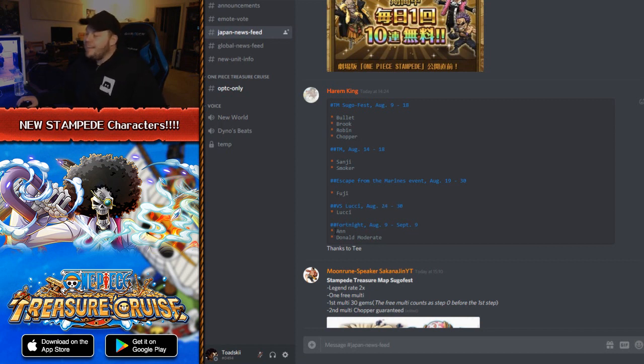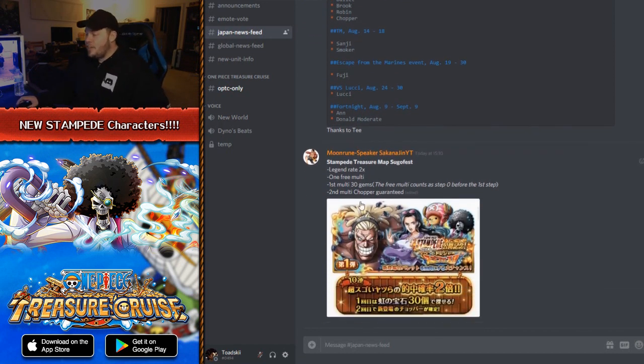The Fortnite characters — Anne is her name — and Donald Moderate run from August 9th until September 9th, so you've got a whole month to farm those characters up. Now about the SugoFest itself, it is a Treasure Map SugoFest with double legend rate. I don't know if that has ever happened in the past — this might be the first double legend rate Treasure Map Sugo, which is kind of crazy. You get one free multi; the first multi is 30 rainbow gems.